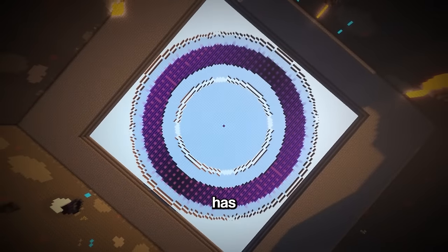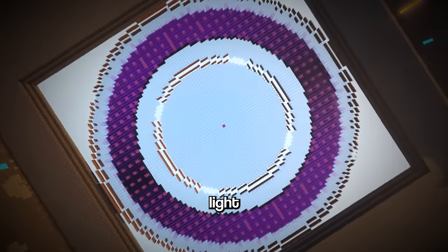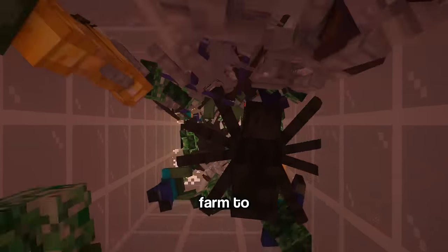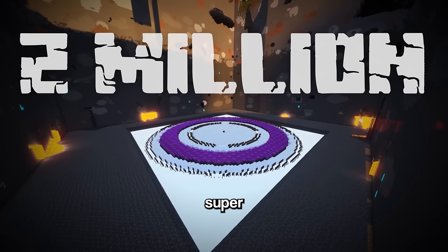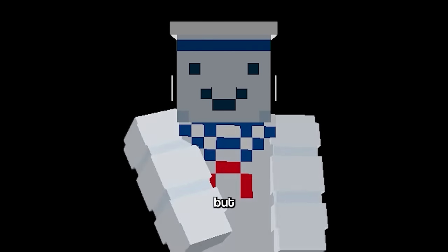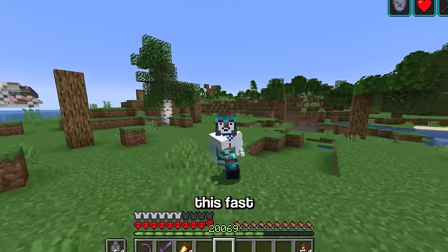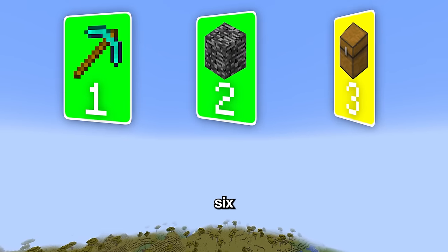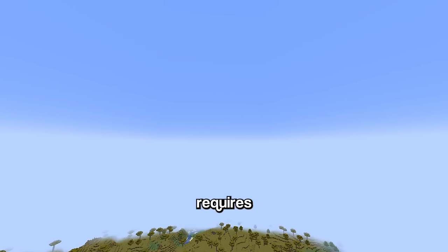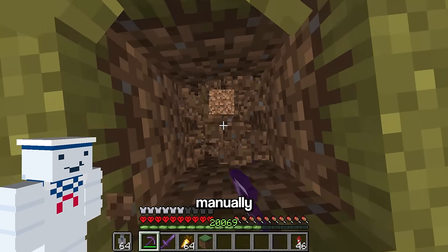Now the time has arrived for the EOL farm - otherwise known as the End of Light farm - the fastest mob farm to ever exist, producing over 2 million drops an hour. Building a farm this fast is no easy task, so I'm splitting it into six smaller steps. The first one requires digging a massive 272 by 272 hole, and since mining that manually would take years, I'm using flying machines.